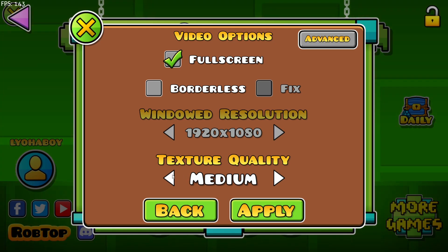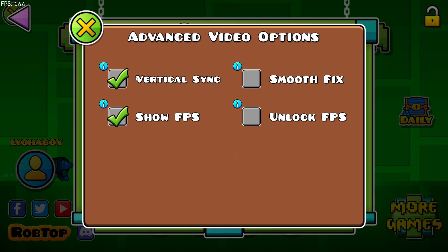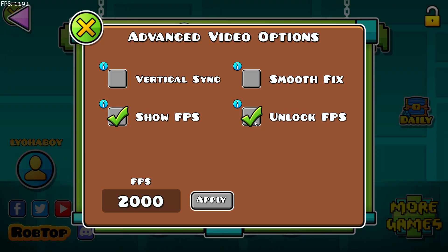The first thing you want to do is open the settings, go to the graphics tab. Here you need to disable v-sync and smoothing, and lower the texture quality to low or medium. This will remove the FPS limit and increase performance.